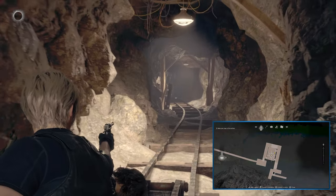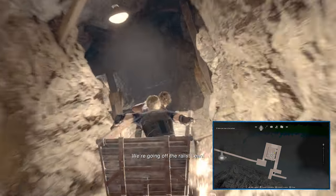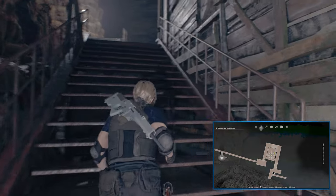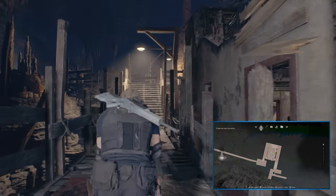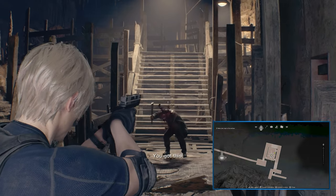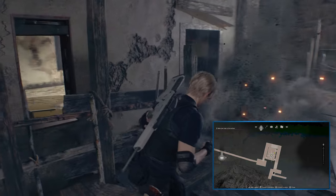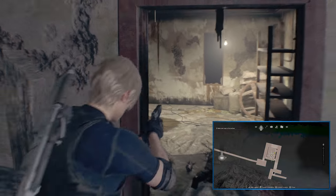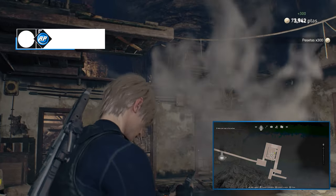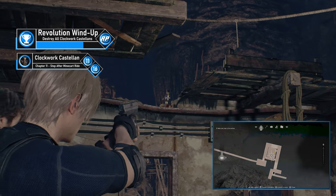Chapter 11's Castellan is missable but actually pretty easy to find. You'll go on a minecart ride with Lewis as standard game progression. Once the first segment is done, you get a breather before the next minecart section starts. In the lull between rides at the stopover area, take out the enemies to clear it out, then head into the main destroyed building area. Face the three doorways, aim at the center one, and look up to find the Clockwork Castellan on top of the wall. Shoot it to break it.